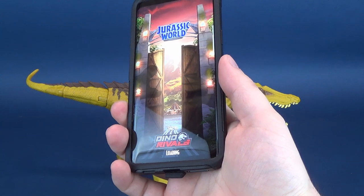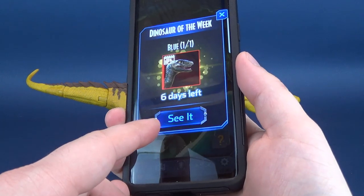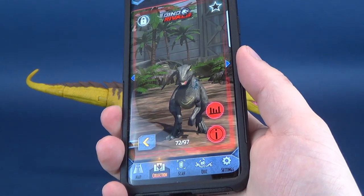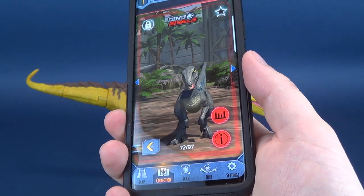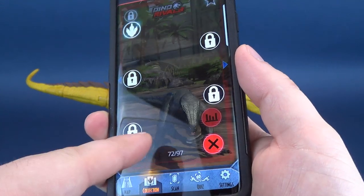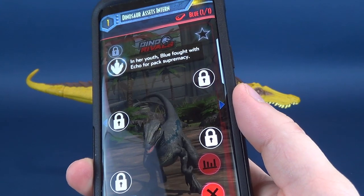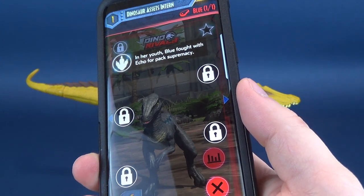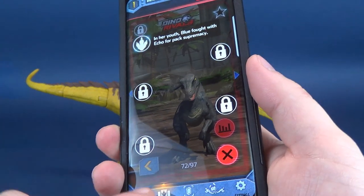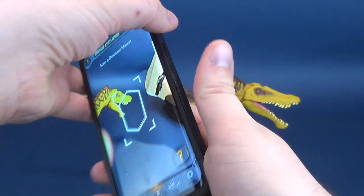Now we're going to go into the Dino Rivals Jurassic World dinosaur app. The Dinosaur of the Week is Velociraptor Blue, which we've already acquired in a previous instance. We can go in and check out some new stats — for example, Blue fought with Echo for pack supremacy in her youth. But what we really want to know more about is the Suchomimus.